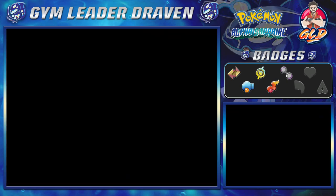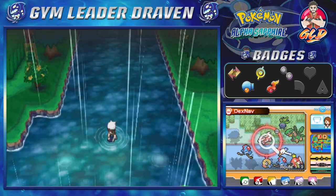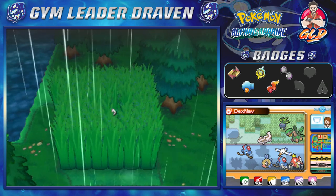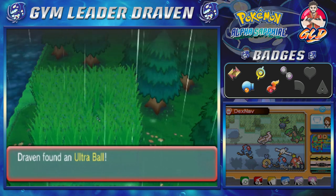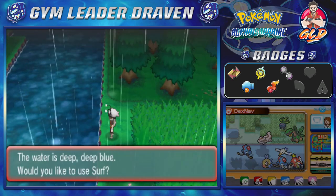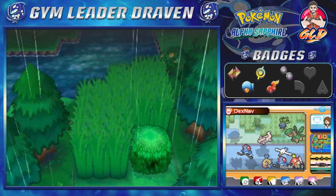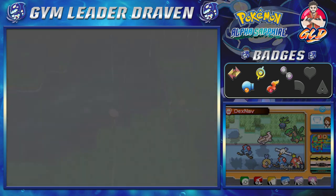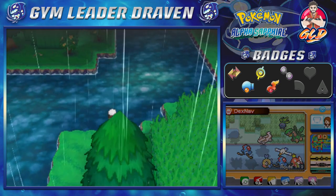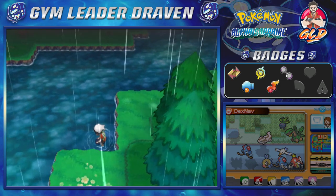We're gonna be doing a battle at a secret base right here. We're using a repel because there are things I want to show you around here - something hidden. Right here you can actually find an ultra ball. You can also find a secret base around here. In this generation they expanded the amount of secret base spots that you can actually find, and I can't wait to start making my own little secret base.